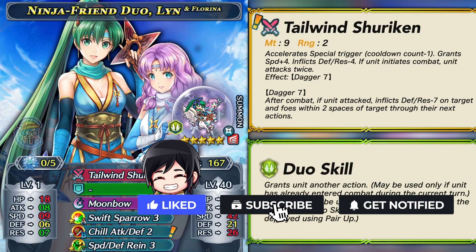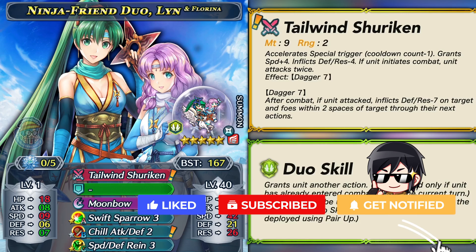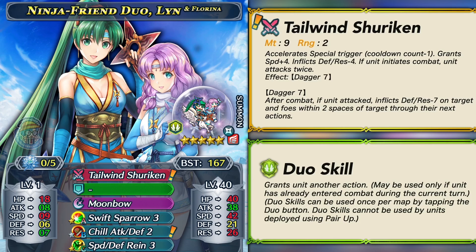This dagger is pretty much like the other weapons on this seasonal banner. It gives you plus 4 speed at the cost of reducing your defense and resistance by 4, and it's pretty nice for quad attacking. Duo Lin is extremely fast with that base 42 speed, so it's a pretty nice weapon. The defense reduction isn't that big of a deal since she doesn't have much defense to begin with. Her duo skill is extremely powerful — it's basically granting her another action, a self-dance if she's entered combat during that same turn.